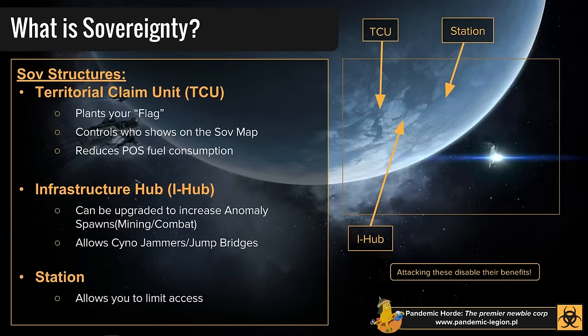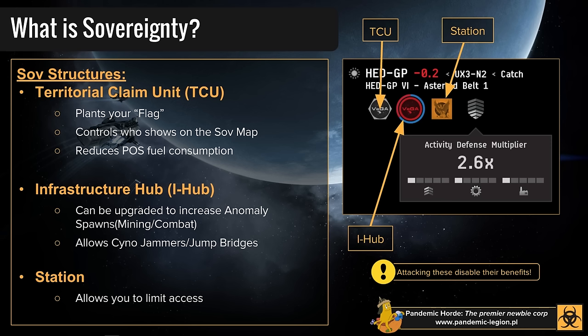SOV is basically broken up into three main SOV structures. In any null-sec system with sovereignty, you'll see the TCU (Territorial Claim Unit), the Infrastructure Hub (I-Hub), and the Station. If you're in 7RM right now and look in the top left corner, you'll see three icons for Pandemic Core — the left one is the TCU, the middle is the I-Hub, and the right one is the Station. There's also a shield icon we'll talk about shortly.